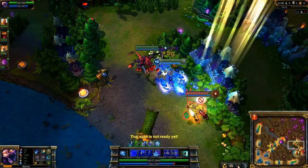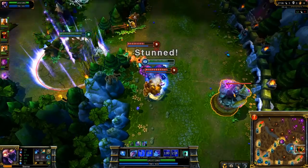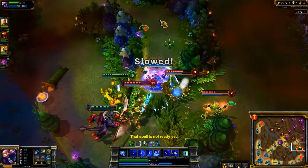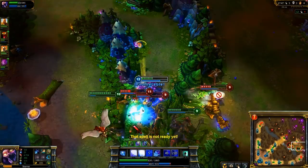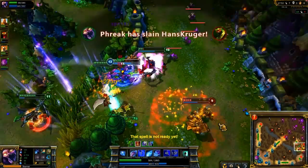We get into a teamfight in the enemy jungle. I take on the role of a damage dealer, trying to find the biggest threat and sticking to him. After getting pulled by Blitzcrank, I spot Xin Zhao and head for him immediately. I lead with Fracture and throw out consistent damage with Crystal Slash and basic attacks. I'm not extremely tanky, so I retreat until Kayle hits me with Intervention. Turning back in, we take down Xin Zhao and Nasus, sustaining myself with Fracture and stopping them from running with Crystal Slash.